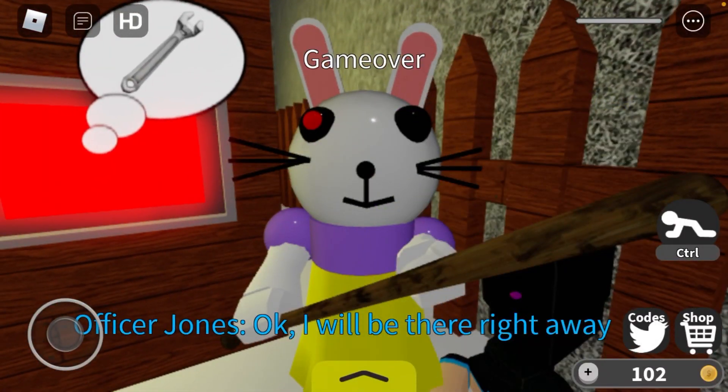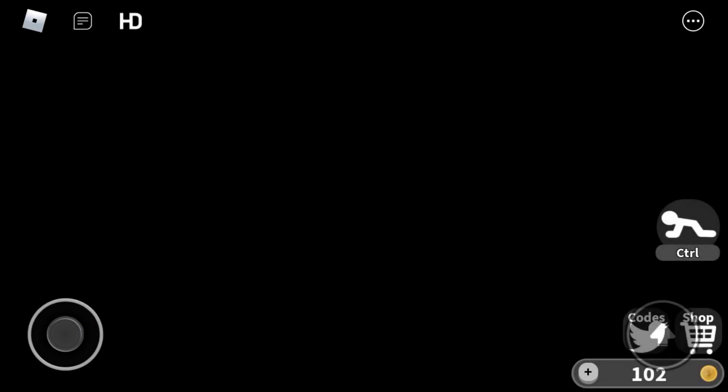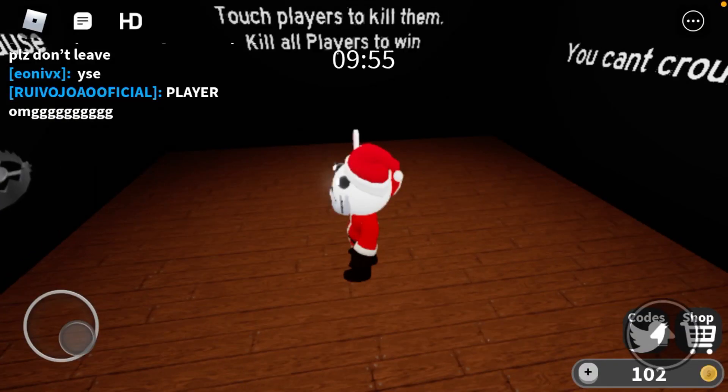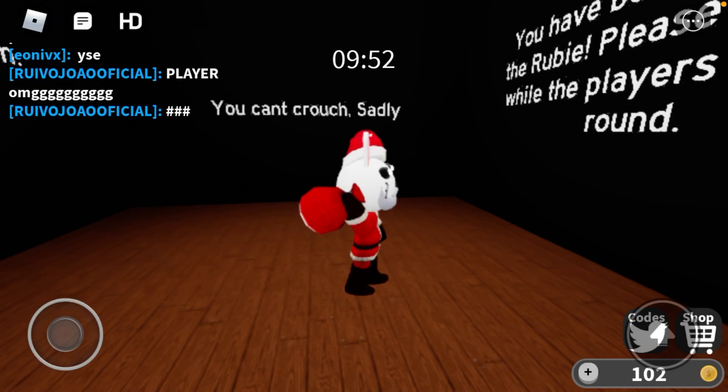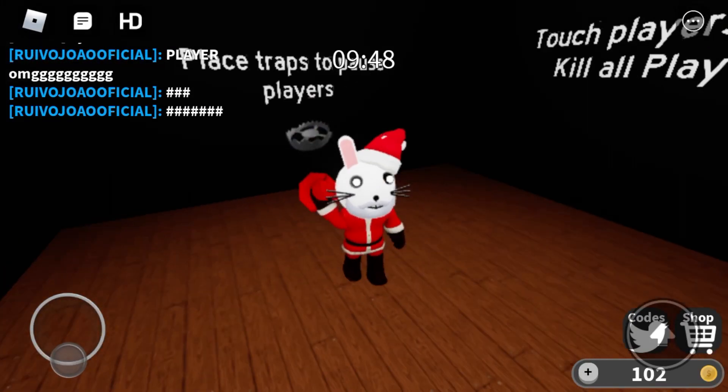I already got the skin anyways. We're gonna go to another server and play as it. Here we go — me playing as the skin. Three, two, one — we are playing as Bunny Santa! Oh my god, we did it!